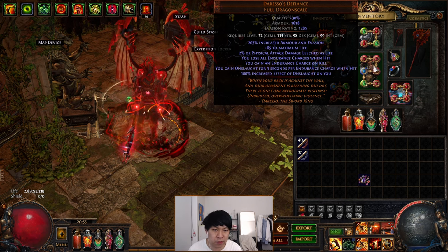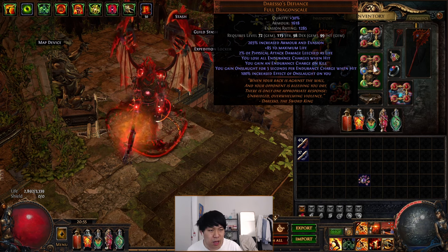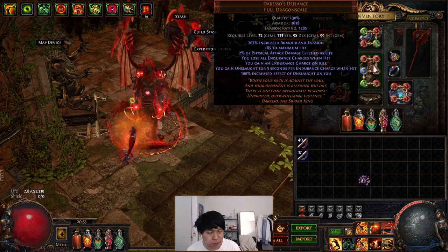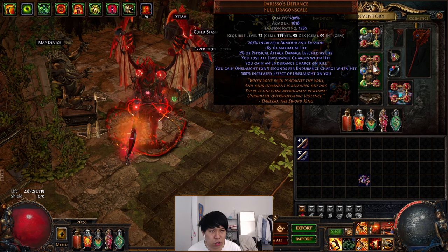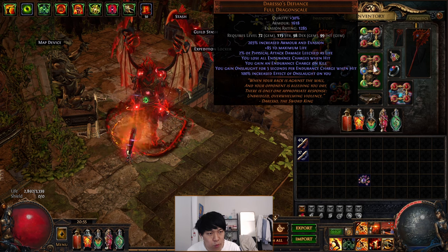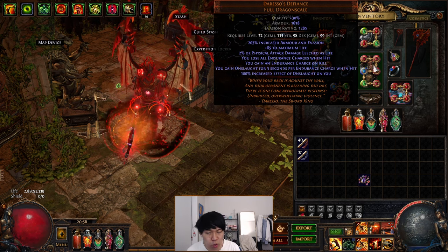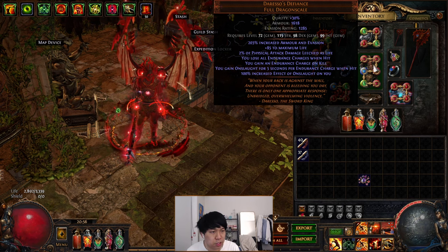Diressal's Defiance also gives endurance charges on kills, providing a little more survivability. It's not a mandatory unique — you could use Daresso's Passion for quality to your gems, or go for a rare chest with good life and resistances.